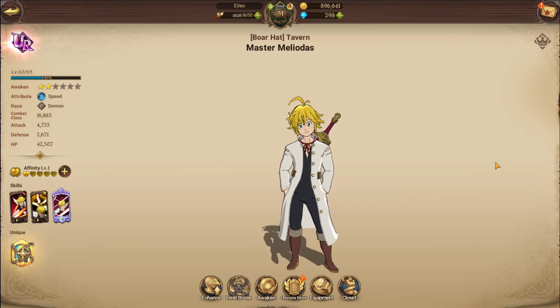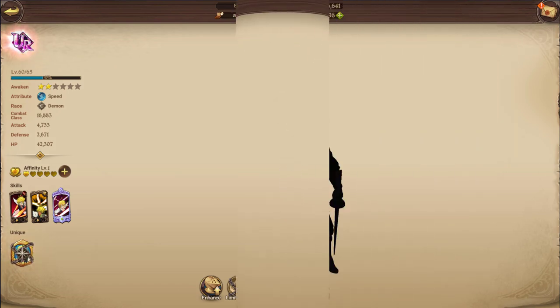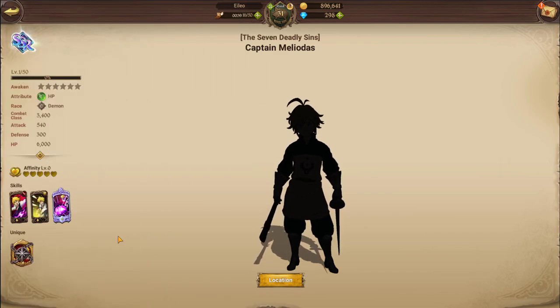Next up is Captain Mel, the green type — also known as HP type. He's the guy a lot of people recommend re-rolling for over and over again just to pull him because this unit is insane. When I began the game I thought they were over-hyping him, but I'm currently on episode 72 of the story and I've borrowed a couple because I don't have one, and I can say there's a reason why people recommend him.